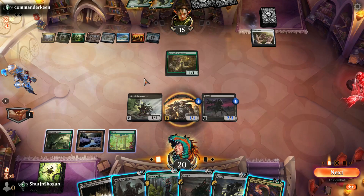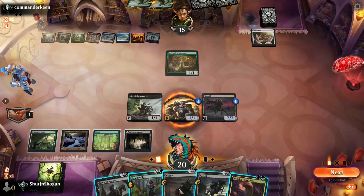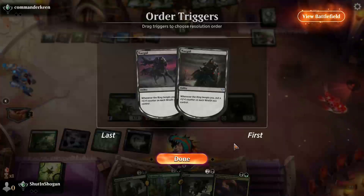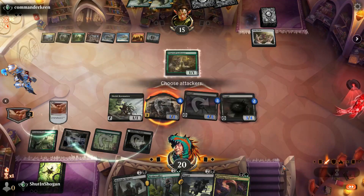I misunderstood that — it's still good, just less good than I thought. Go ahead and play another Nazgul. Again, probably make our Orc Army our Ringbearer, and then just hit with everything else but the Bowmaster.